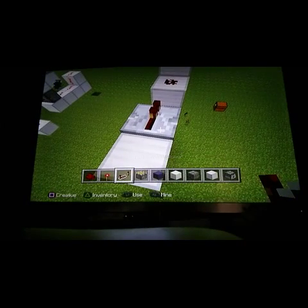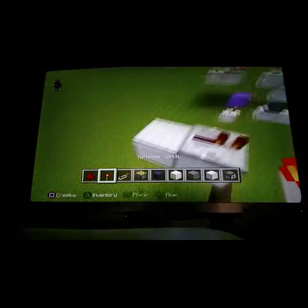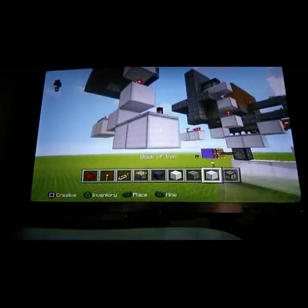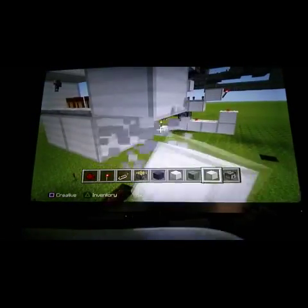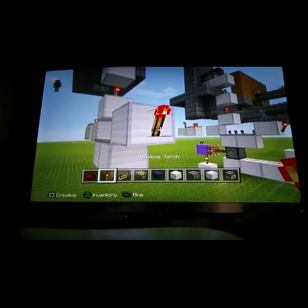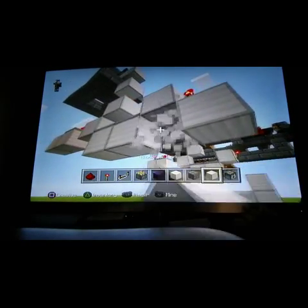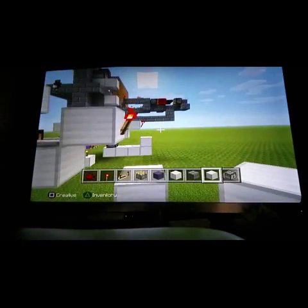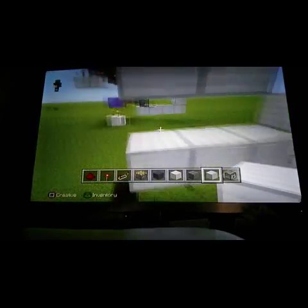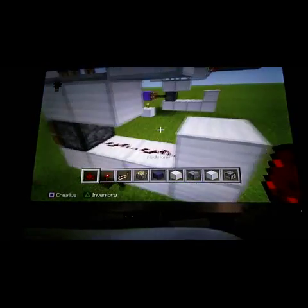Okay guys, put a redstone repeater and a redstone torch here. Then put the iron block here. Put a redstone torch, get one block there, one block there, get it like that, put another block here, make it two right here. Then get the sticky piston and put it here.